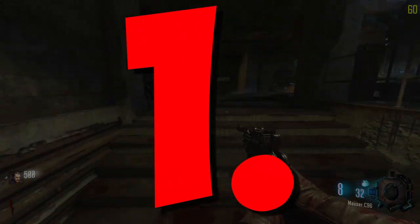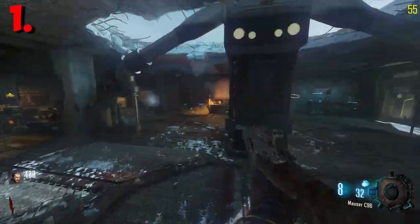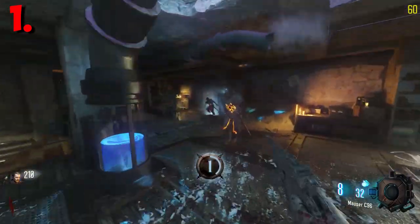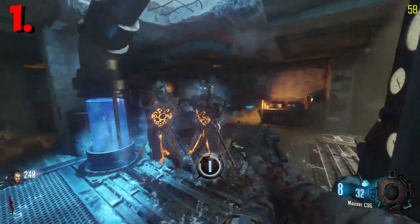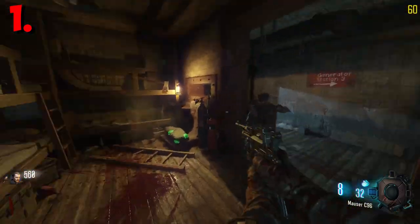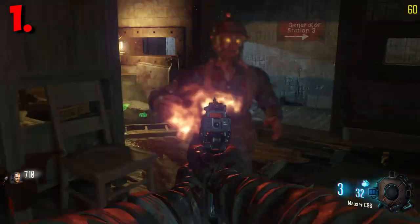Coming in at number one we've got the no purchase challenge. You're probably thinking: how are you even going to survive if you can't get weapons out of the first room? Here's how it works — you can only open doors to access new areas, and everything else you have to get for free using items found in the map. For example, in Mob of the Dead you get the Purgatory weapon for free along with your starting pistol.